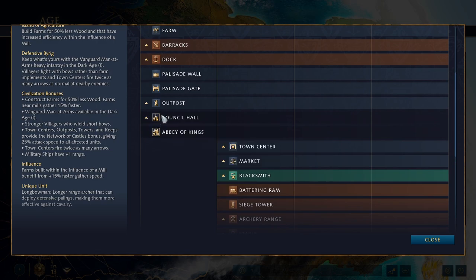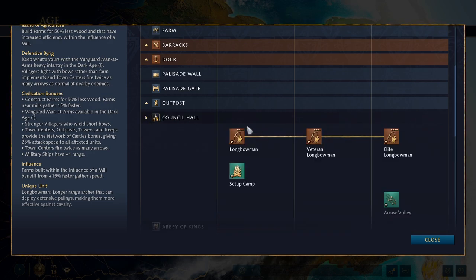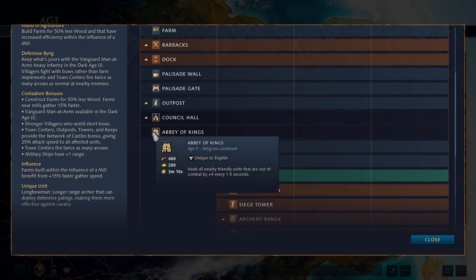These are your Feudal Age landmarks — you must pick between one of these two to advance to the Feudal Age. First, the Council Hall, which is a military landmark that produces longbowmen at plus 100% speed and also contains the relevant upgrades. This is a really strong landmark for going for longbow rushes. Then the other option is the Abbey of Kings, a religious landmark that heals all nearby friendly units that are out of combat by plus 4 every 1.5 seconds. You'd want this if you have a more defensive approach — maybe if you're playing on a closed map like Black Forest or a water map.